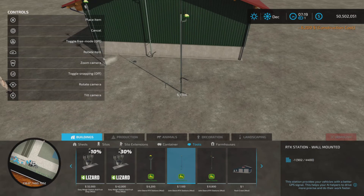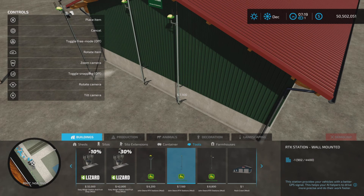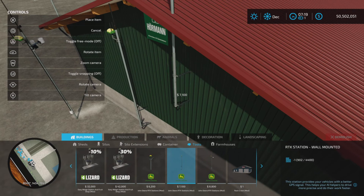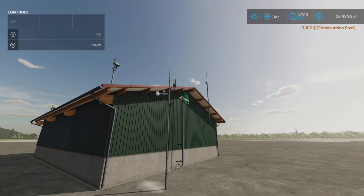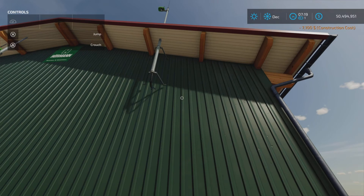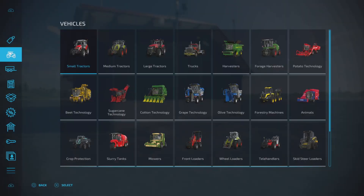The next one is the wall-mounted version. If we can get close enough, you can see it has these little brackets showing it should go onto a wall. If you go up to a building, it kind of crawls up the side of the building as you move, so you can position it so it looks like it's poking through the roof while still mounted on the side. That's also two slots.